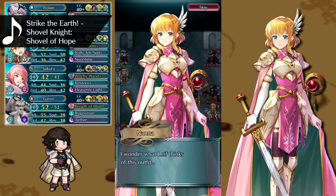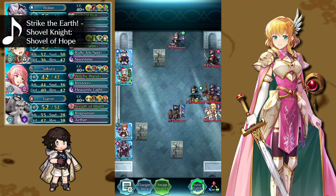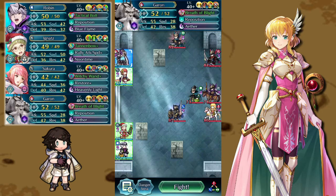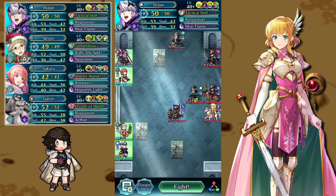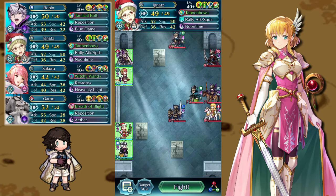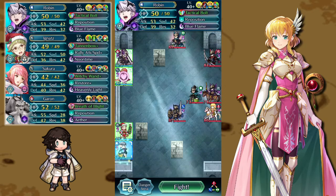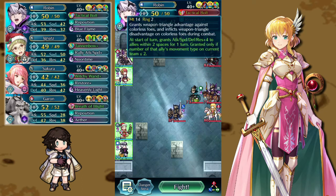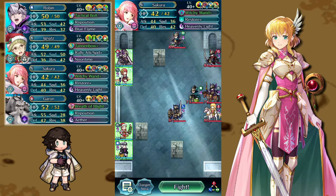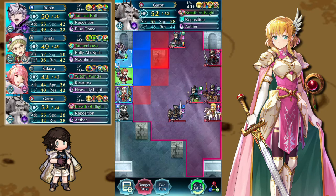I've rambled a bit, but some skill choices and the team comp are questionable so I wanted to explain — it actually works better than it looks. To start, we move Papa Garen and Sakura to the top of the map, while Ignats and Robin start down below. Ignats being an armor unit complicates things because he needs to reach up top but requires a buff Sakura and Garen can't give — that's the entire reason we need Tactical Bolt.